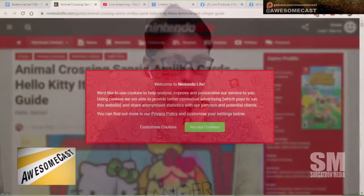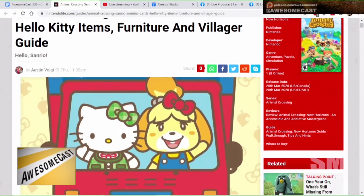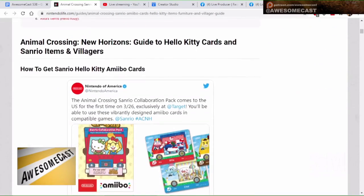This is something that's coming Friday. Sanrio is coming Friday to Animal Crossing. If you buy the Amiibo cards — this is not like the Mario update where you can just update the game and have these options. You have to get the Amiibo cards available at Target this Friday to get some fun Sanrio stuff, including Hello Kitty stuff.